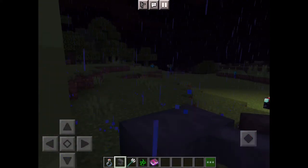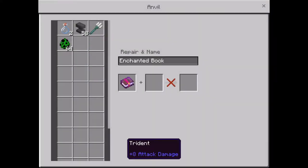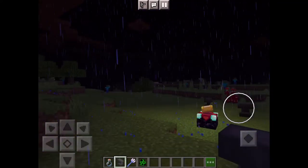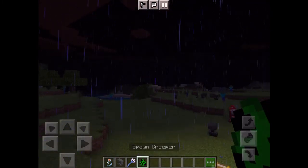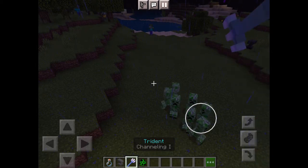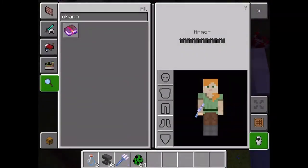Quick video on how to get a zombie, skeleton, or creeper head. You need a charged creeper - I made a video on that so you can check it out. You need a trident with channeling, and there needs to be a thunderstorm, then you have to hit them - the creeper.